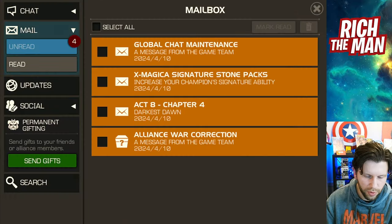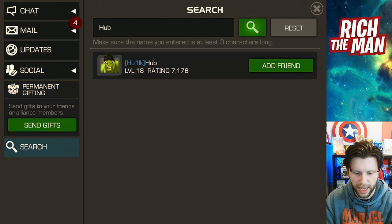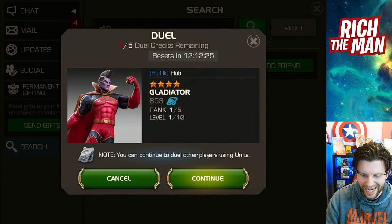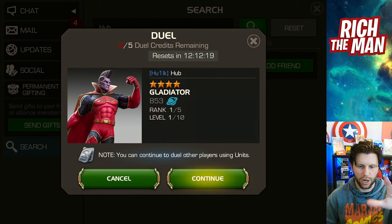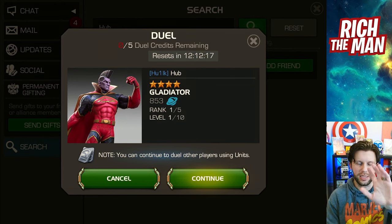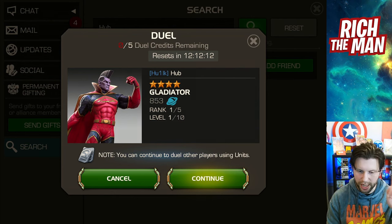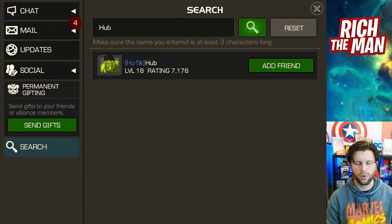First of all, if you want to use your dual credits on a daily basis, search Hub — H-U-B — and you'll find Hub there, your dual hub. Hub is a four-star gladiator target. This gets you five of your kind of like burn of entries. It saves you about 20 energy by doing these five runs. You could do them over a length of time — four times three, three times four is 12 — so you could do this over three days for free using no energy.